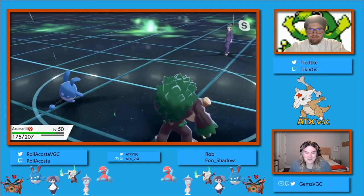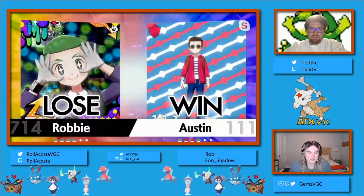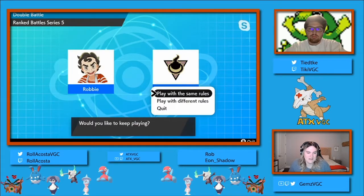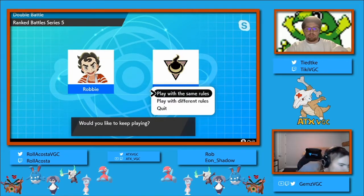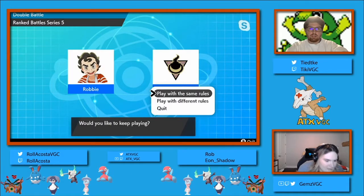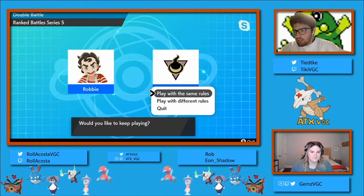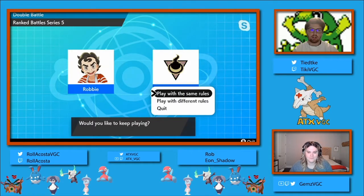After this battle we can go ahead and post all of the rental codes in our Discord under rental codes. The team right here - I know it wasn't from anyone I recognized in terms of the name. I believe it's Angel Miranda or possibly Ticci, T-I-C-C-I. I believe he had a team very similar to this and he was one of the players that was starting to use Life Orb Azumarill super early on.